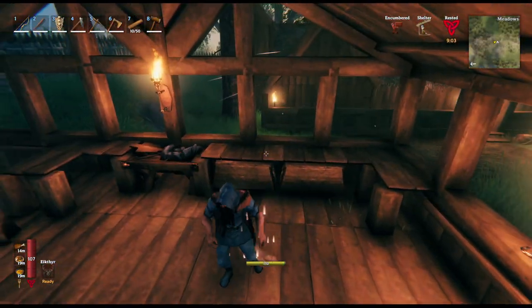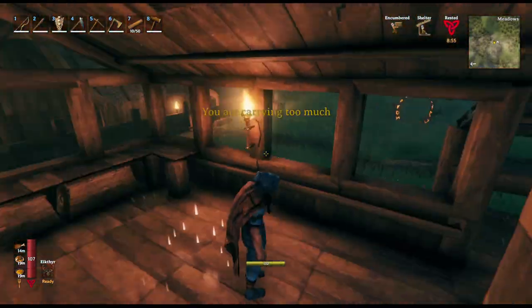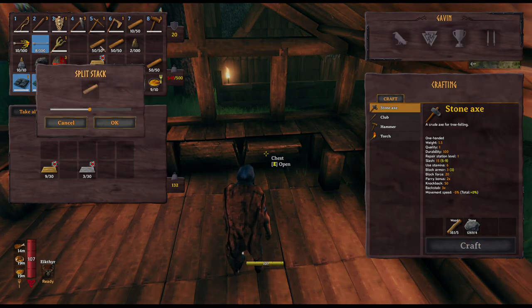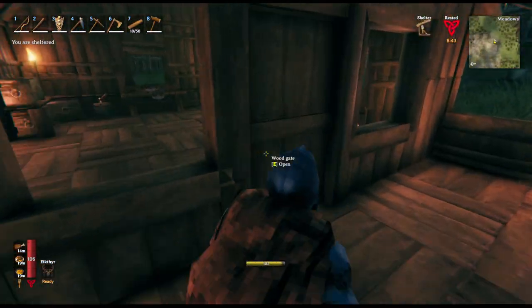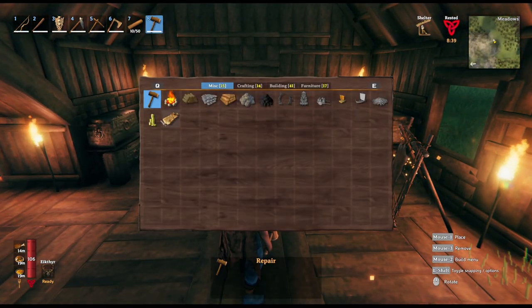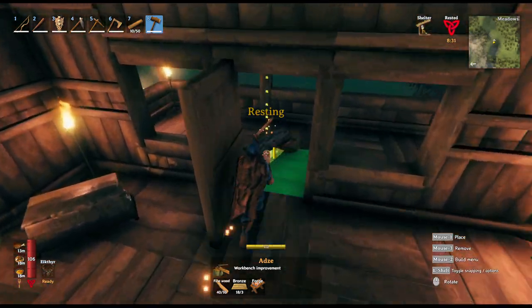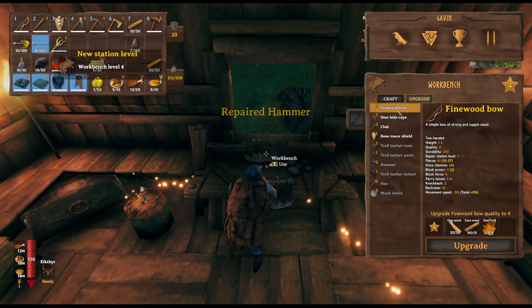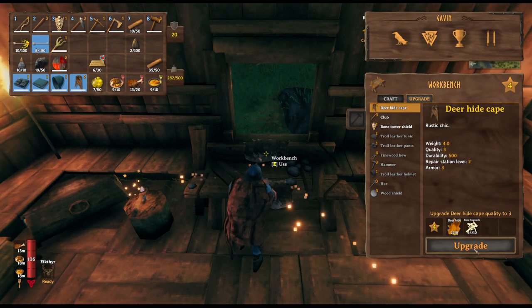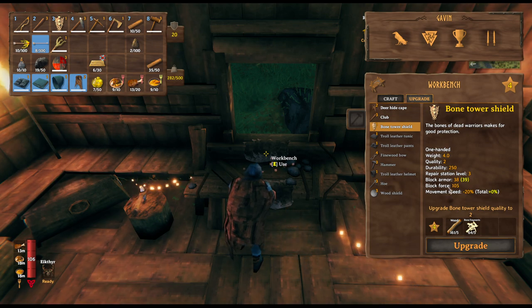First thing I want to do - can't carry all that. Let's take half. Can't carry that either. Let's drop this wood here for a second and go upgrade our workbench. Now let's see what we can do. Now we can upgrade our bow. Durability, repair, block force - let's do it, we have plenty.